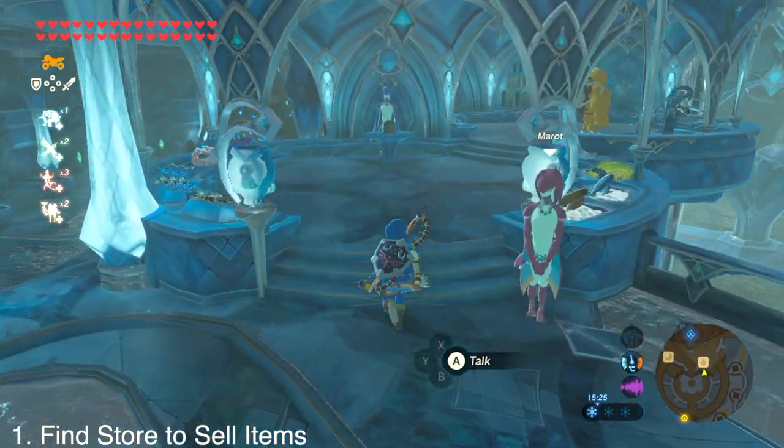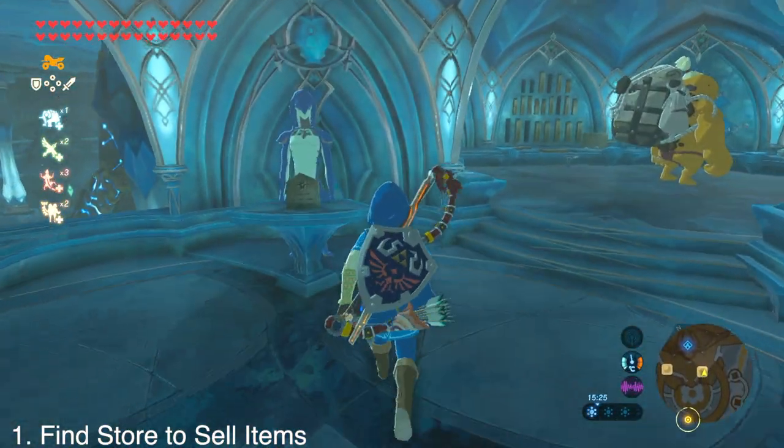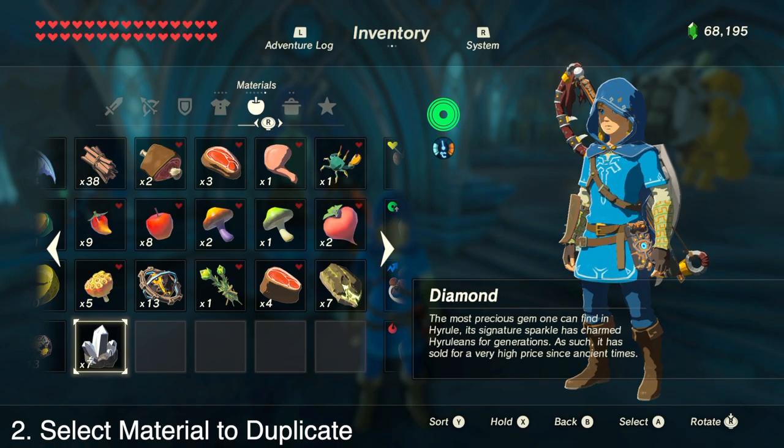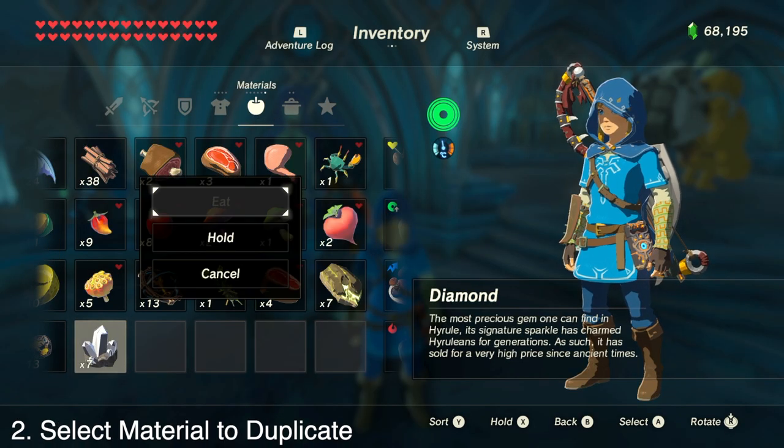The first thing we need to do is find a store or a traveling salesman where we can sell items. I'm in Zora's Domain. Then we're going to go to inventory and materials and select the material we wish to duplicate.